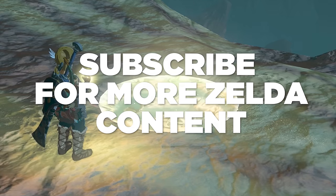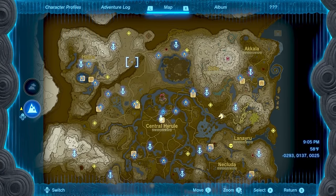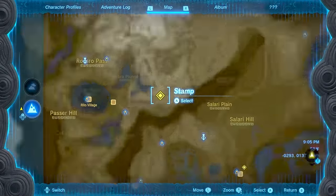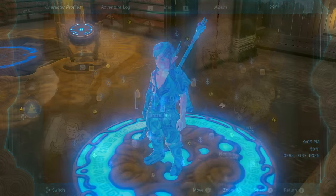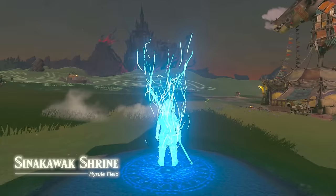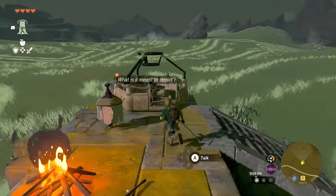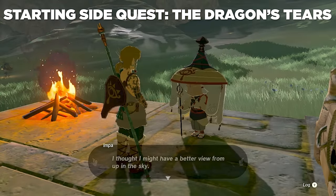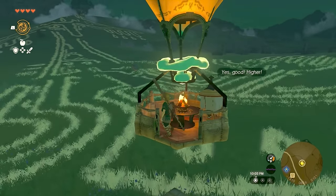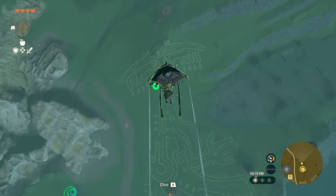Hit that subscribe button for more Zelda content. To get the side quest started, head west from Lookout Camp's central Hyrule area over to the new Serene Stable, then head a bit north to encounter Impa and trigger the main Dragon's Tier side quest. Both of you go up in her balloon and you get a good glimpse of what these Geoglyphs look like from up high, as well as the Dragon Tier spot — it's a little tier icon that's filled unlike the others.